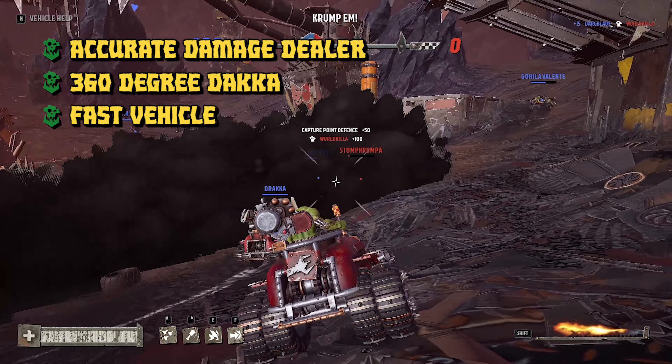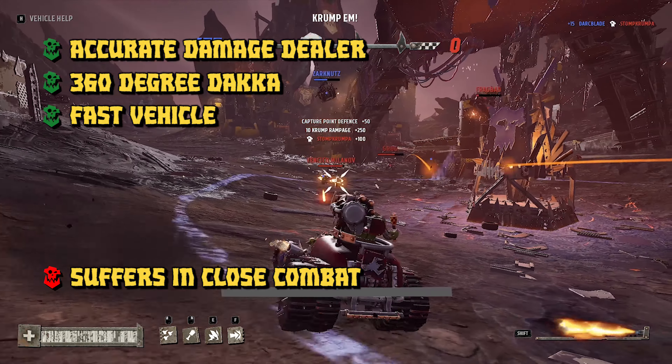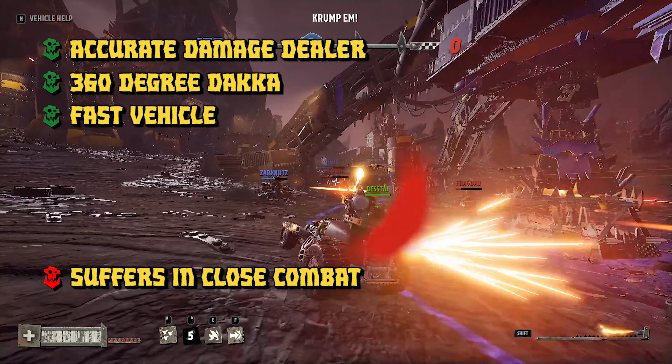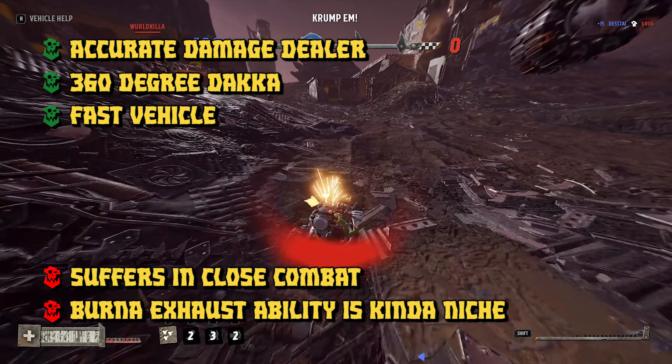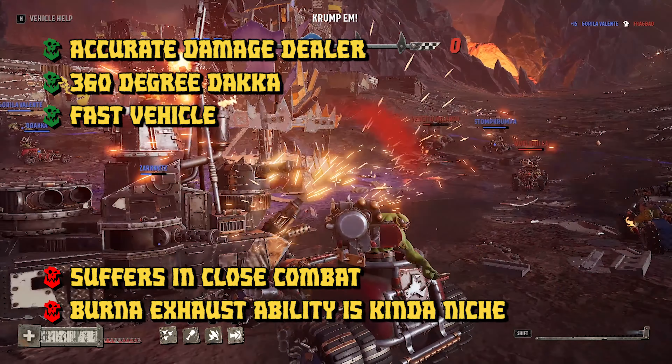There are two key cons for the custom booster blaster. Unfortunately it suffers in close-range combat, thanks to the slow fire rate of the rivet cannon. The other con is that the burner exhaust ability is very niche and not as useful as some of the other abilities in the game.